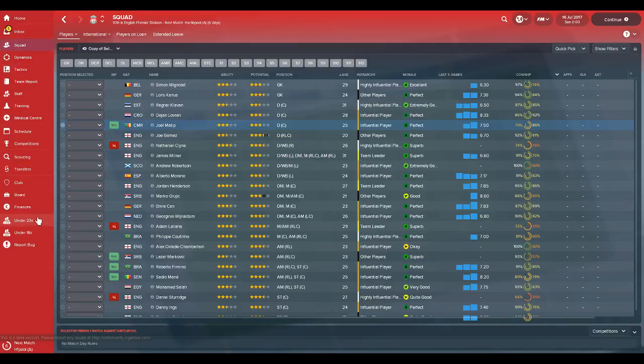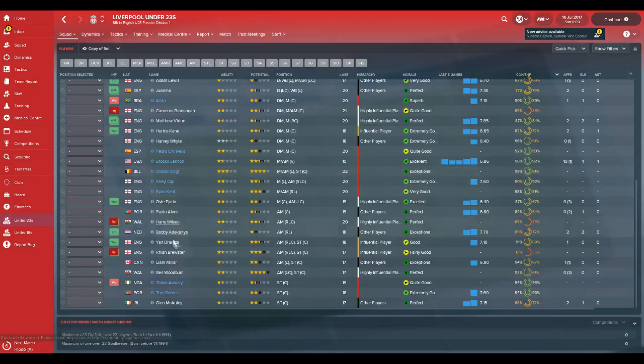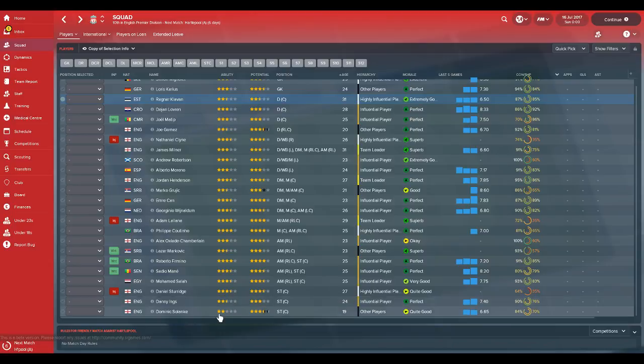Looking at the team, Divock Origi is out on loan - you can see him in the youth squad. I don't think you can bring him back. Looking at the squad, maybe you want to get rid of Klavan because he's not too brilliant as a centre-back. Markovic is never really going to be too good in terms of potential. Solanke and Grujic you might want to send out on loan as they're young players. Then there's the trouble at left-back - if you don't sign another left-back, one of your players is going to be angry because they're not getting enough first-team football.